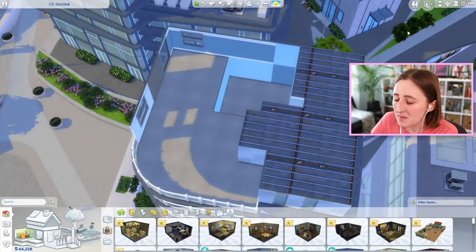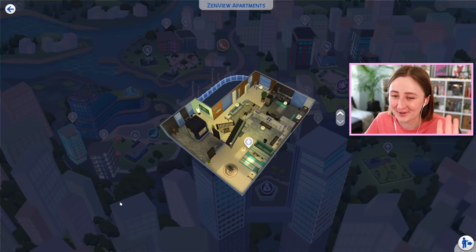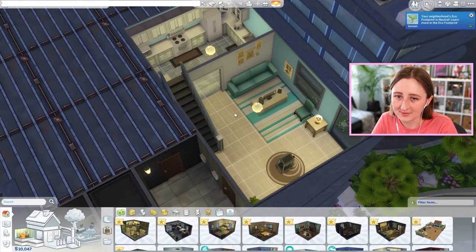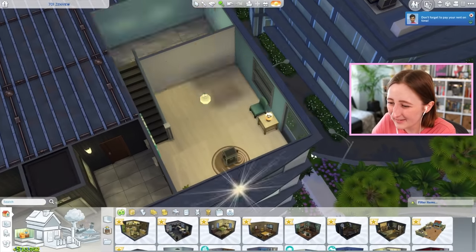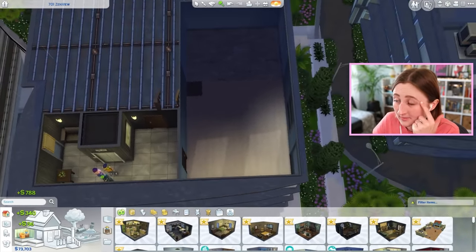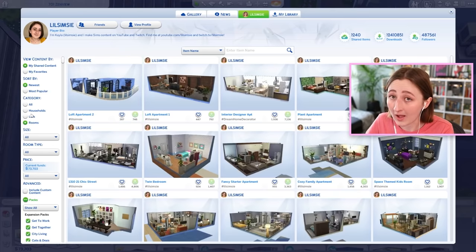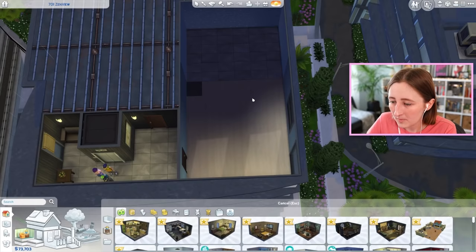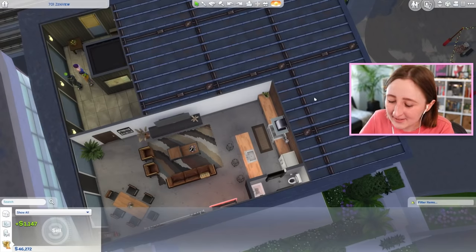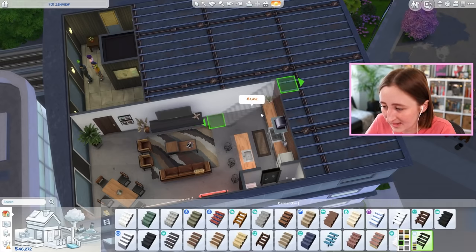I'm gonna bulldoze the lot — maybe I shouldn't have done that. I want to show you how to download. I'm gonna go to a new save. Take two. To replace this, you have to load into the lot — you cannot do it from Manage Worlds. Hop into build mode, you're gonna want to make sure you have lots of money. Move objects is scary, so maybe it's worth it to just start off with deleting things. Then on the gallery you're gonna see these two really ugly rooms — not lots, rooms. So you can grab the first floor and pop it down. The stairs are missing, so you have to place them yourself. Move objects on.